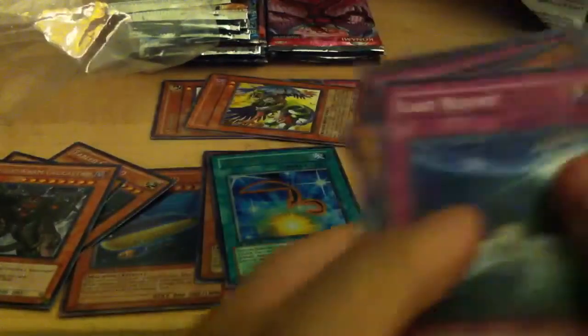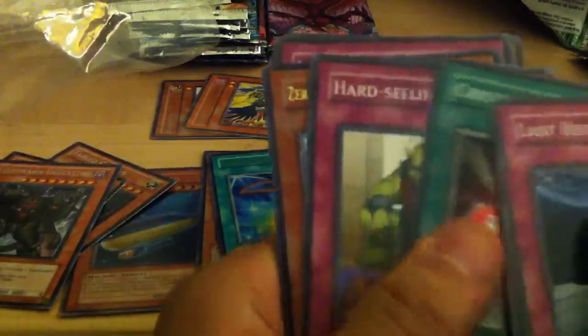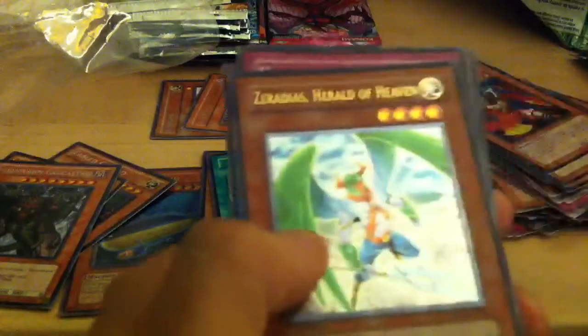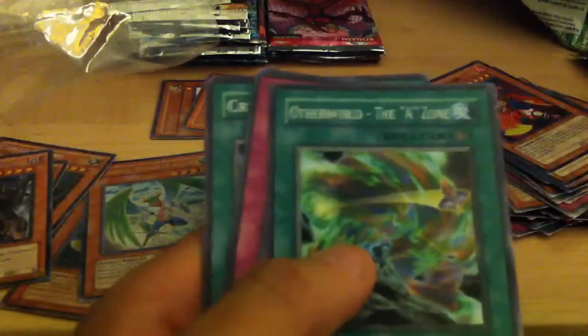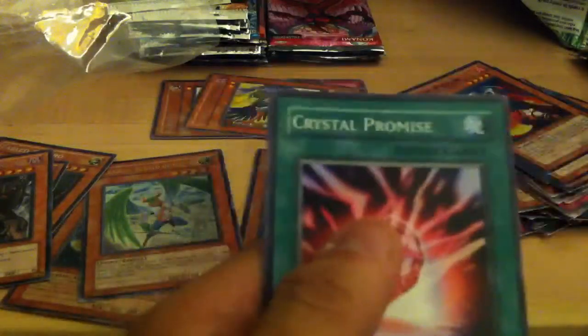Next we have Force of the Breaker, First Edition. Last Resort, Crystal Beast Amber Mammoth, Crystal Abundance, Hard Selling Goblet, and a Zerades Herald of Heaven Ultimate. That's cool. This ratio is really good, actually. Otherworld of the A Zone, Volcanic Recharge, Crystal Beast Ruby Carbuncle, and Crystal Promise.